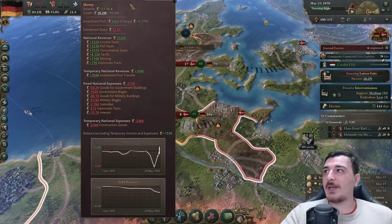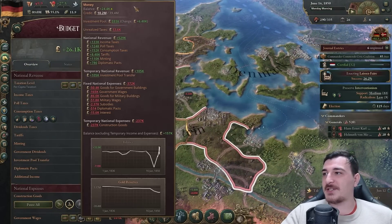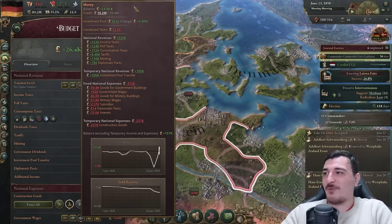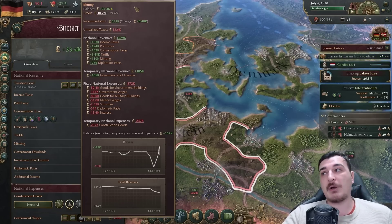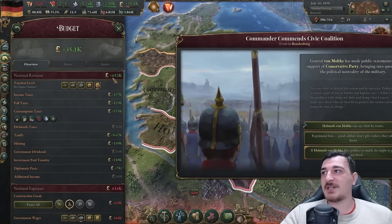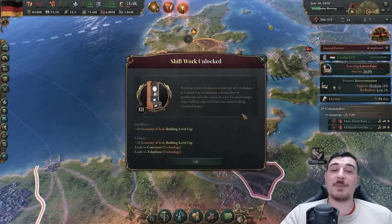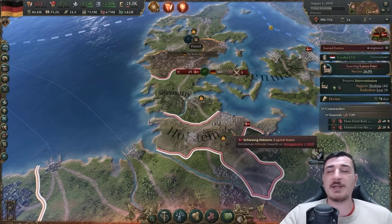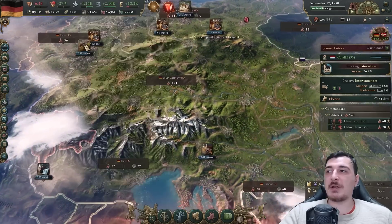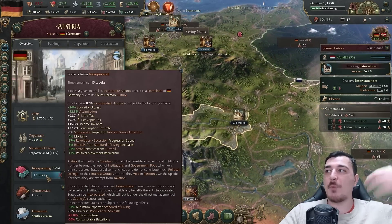I want to change from interventionism to laissez-faire, which gives up to 75% private construction allocation and minus 25% loan interest rate. It's absolutely amazing - laissez-faire is definitely the best economic policy we could have right now. You're probably noticing how quickly our economy is turning - we had a massive dip when we formed Super Germany but now it's going up and will get even stronger. Total income right now is 652.